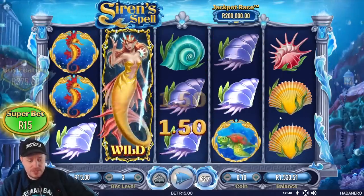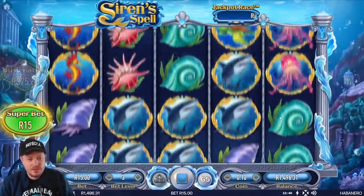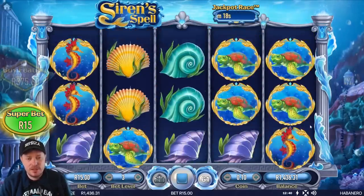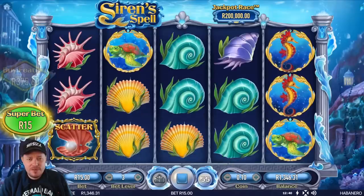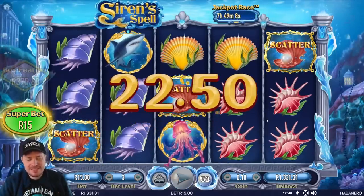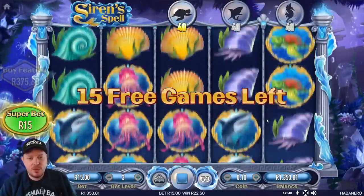Maybe this is an unlucky Sirens spell t-shirt — I need a lucky charm to offset this. Come on, there's got to be at least one or two features in 100 spins with Superbet on. I found it's like 100 spins with Superbet on, you get one feature. There's one, baby! 47 spins to get that. Come on Mermaid, give us a lucky one.